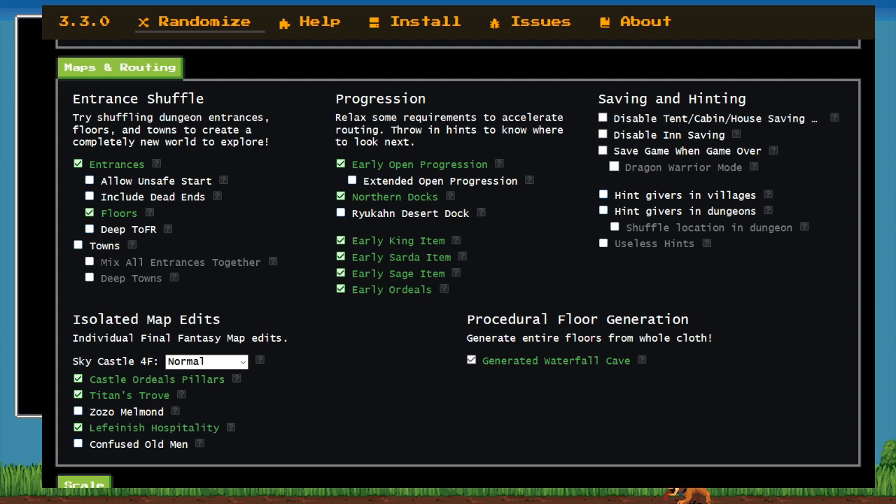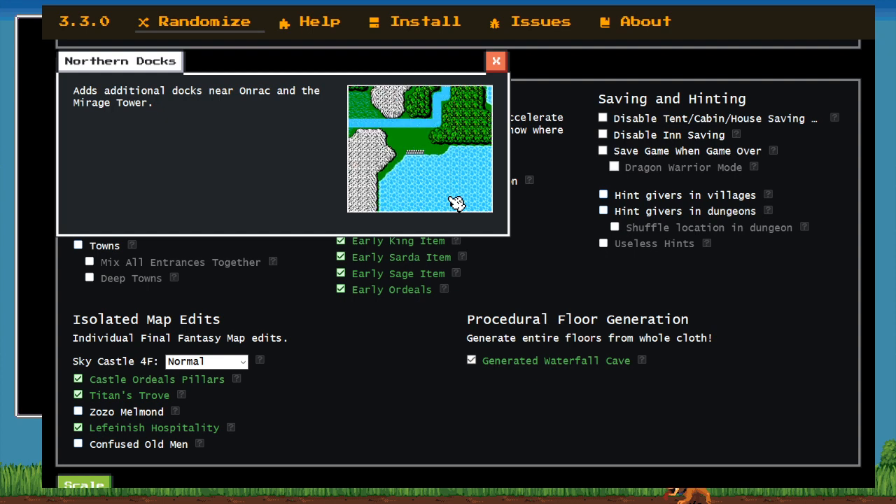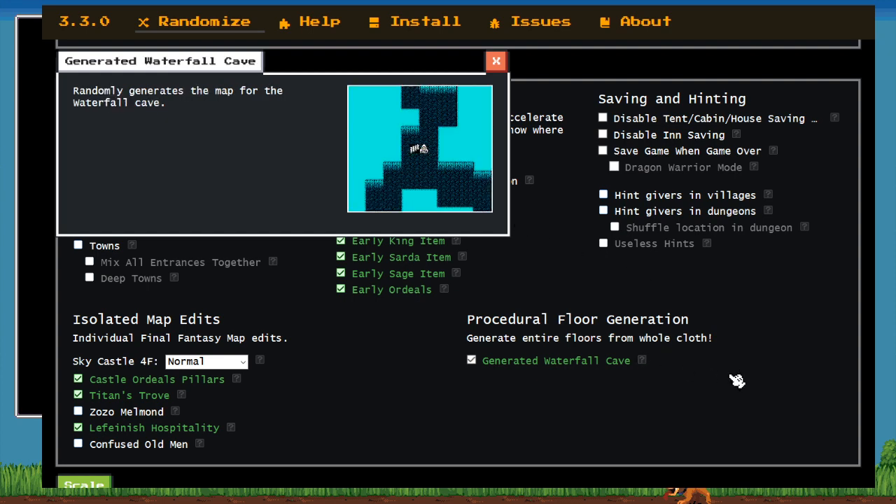Another key thing in entrance floor shuffle is that you're going to have access to very high EXP enemies outside of Sky Palace much earlier than normal. Canaria Castle could have Sky 3 first floor, and if you have early Fade or Nuke or a spell that can deal with them, you can get EXP super early. Two more flags of note: Northern Docks On, and Proc Gen Waterfall — a flag I am terrible at. All it means is you might have to wander around the waterfall floor for a bit — just don't be surprised if it's that sickly light blue. It's still waterfall, just wander around until you find your robot friend.